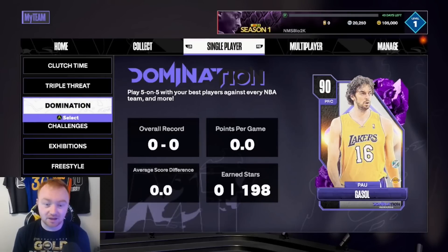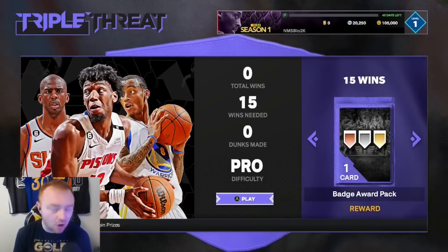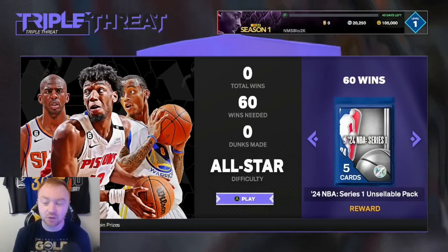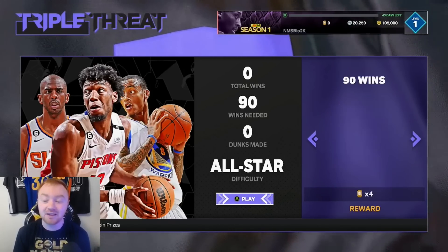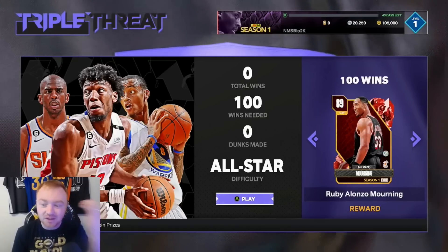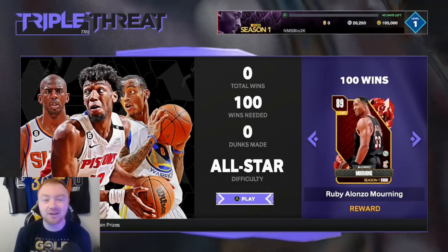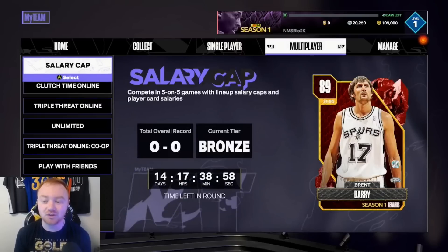Next up, Triple Threat Offline — I know it's boring, but you have to remember you're also getting XP, packs, tokens, and everything you need to succeed. Once you hit 100 wins, you're going to be getting Alonzo Mourning, which is definitely well worth doing. It may not be the most appealing right away, but it is something you want to go ahead and do.